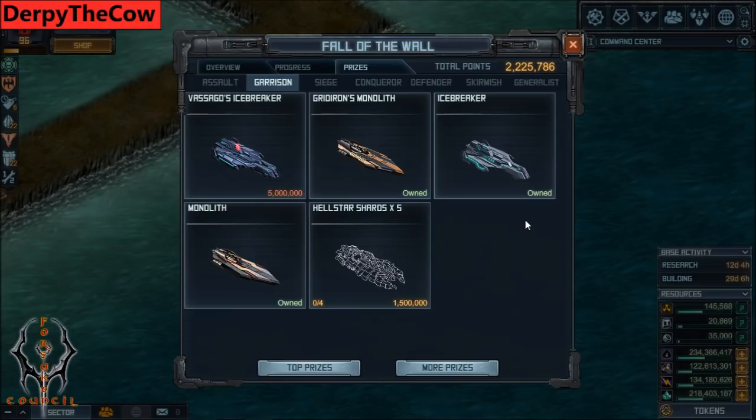As far as flagships here, Gridiron's Monolith - don't bother with it, it's crap, just get a Devil's instead. It's in like tier two of the FM. Fusago's Icebreaker is decent and buffs your Icebreaker fleet, but once again also available in TLC. So I highly recommend the Monolith if you don't have that already.